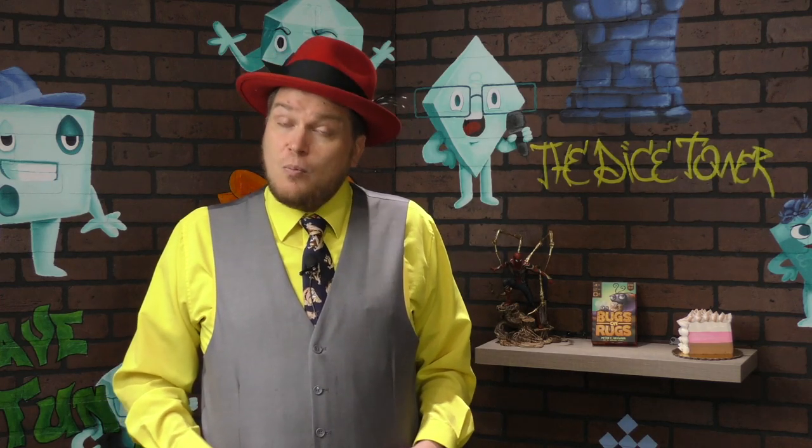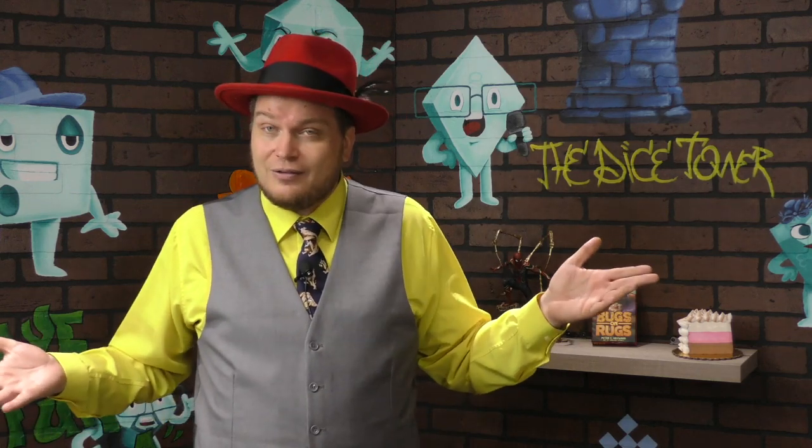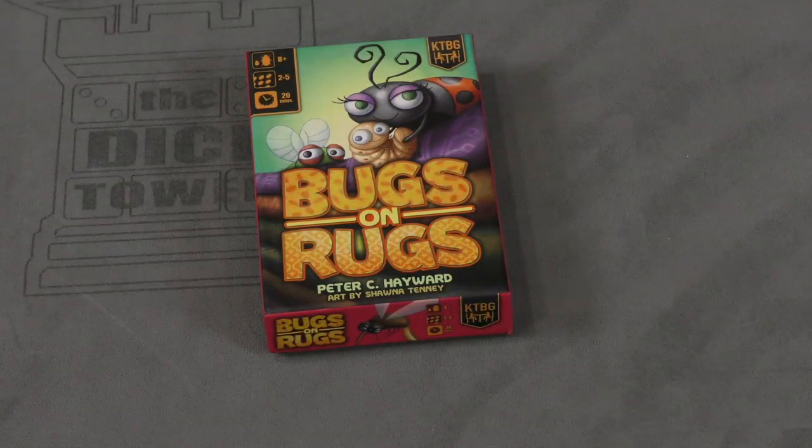Even if the wall powers had been eliminated, I think I'd still like Bugs on Rugs as a pure drafting game. I don't dislike them — they differentiate it from games like Sushi Go — but I'm not sure they add a ton. They do make it a bit harder to teach kids; the box says ages 8+ and my kids enjoyed it, but the wall powers threw them off. They understood the scoring goals fine, but random passing mechanics confused them. That aside, the quality and drafting are really fun, so that's Bugs on Rugs — Dice Tower judgment approved.